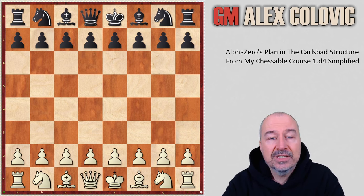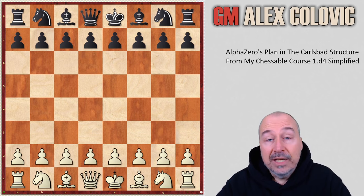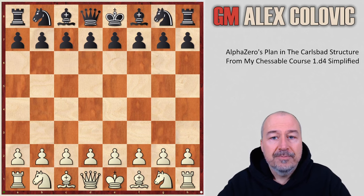As the title suggests, it's a full course based on 1D4 for White, covering basically all of Black's defenses against that first move. In this video, I decided to give you an overview and a sample from the chapter on the Queen's Gambit Declined. For those interested, you will find the links about the course in the description of this video.